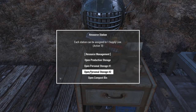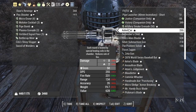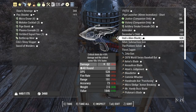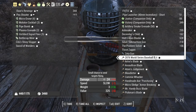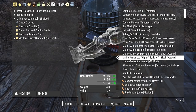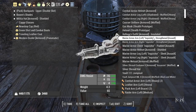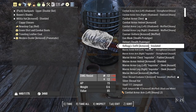You also have personal storage here, which is very handy. If you want to keep stuff — maybe weapons that you won't use right away but are unique and you want to keep them for displaying later in your settlements — you can do that here. Or if you have spare stuff you want to put away because maybe it's hard to come by and there's only one version of it in the game, this is a good place for it.